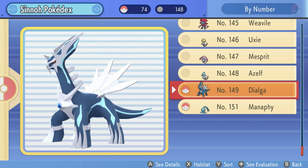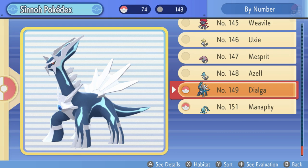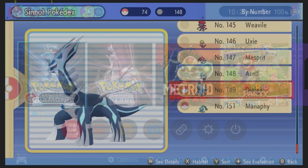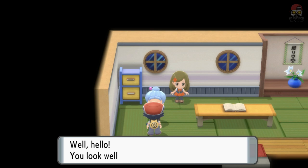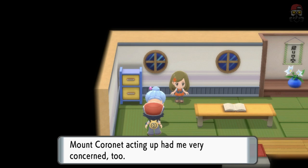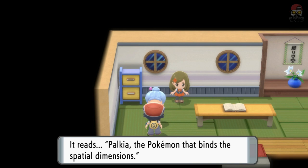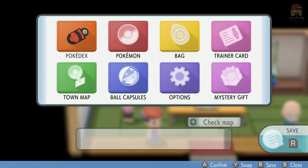At the bottom of my Pokédex, I have Dialga at number 149. Depending on whether you're playing Diamond or Pearl, you'll have either Dialga or Palkia. You don't have to trade for the other one. Go to Celestic Town, go into the big house in the middle, and talk to Cynthia's grandmother. She'll show you a shrine book and - bada bing bada boom - it shows you the other Pokémon. That's Palkia right there, and just like that it's in your Pokédex.